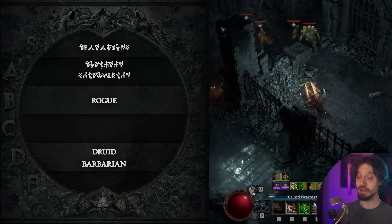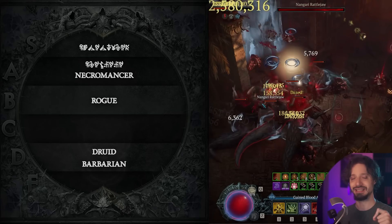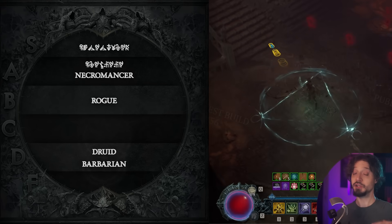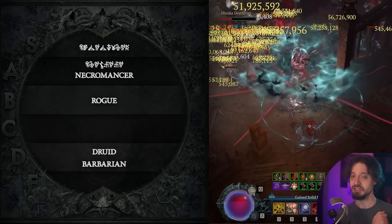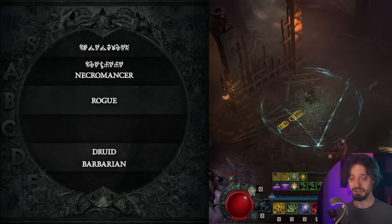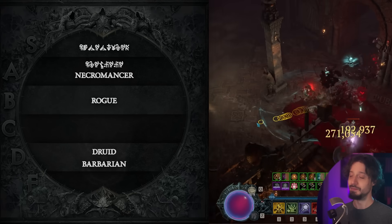That takes us to A tier and number three, the Necromancer. The Necro is able to put out arguably the strongest single hit in the game — if you want to deal a nuke worth of damage in one hit, Bone Spirit specifically is the build for that. Spirit Wave Necro has also emerged as another super strong and really fun build. These are two really solid bossing options. The Spirit Wave Necromancer uses Blood Wave, spamming it to launch Bone Spirits. It has steep gearing requirements, but once it's online, it's excellent.